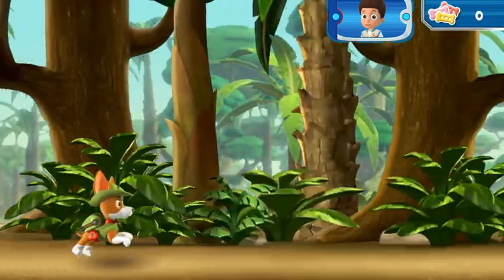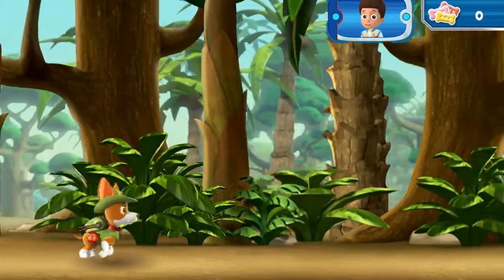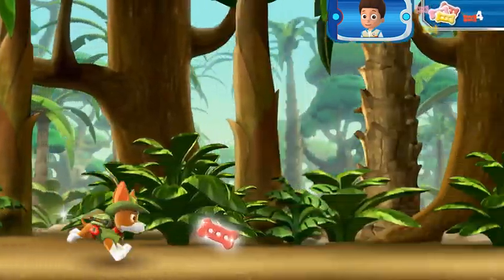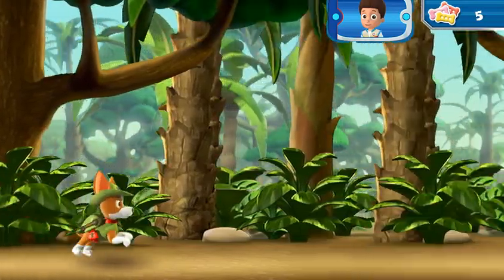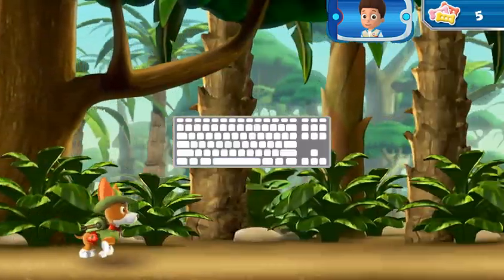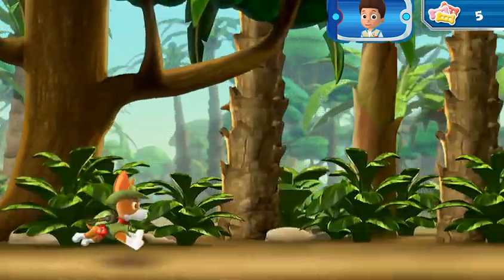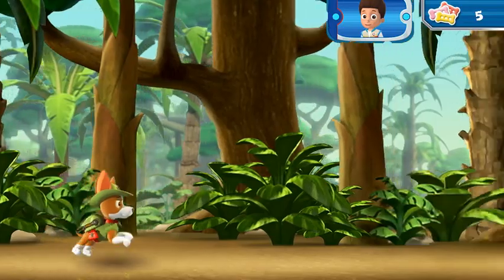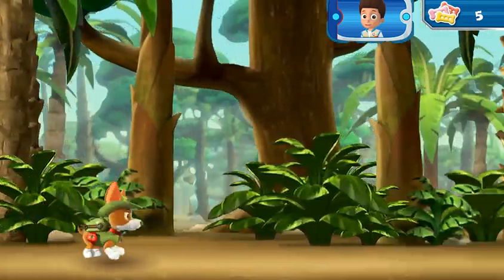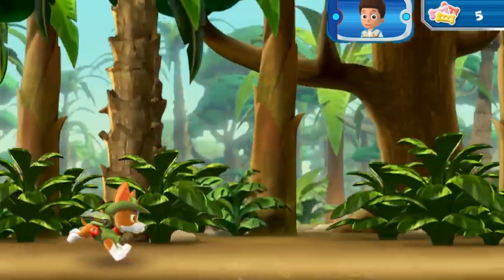First, Tracker needs to swing over to the ancient temple. Help Tracker swing through the jungle. Collect pup treats along the way to keep up his energy. Press the space bar on your keyboard to help Tracker launch his cable and swing into action. When Tracker starts to fall, press the space bar again to keep him swinging through the air.